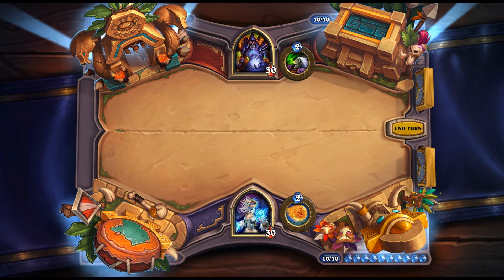Gurubashi Hypemon: 7 mana, 5/7 — Battlecry: Discover a 1/1 copy of a Battlecry minion costing 1. It depends entirely on what you get. The best case is getting Zola or a Shark, since a 1 mana 1/1 that still eats a minion and regurgitates it as a Deathrattle is huge value. On average though you're basically drawing a card or getting a 1 mana 2/2. Not reliable enough and probably won't see much play.